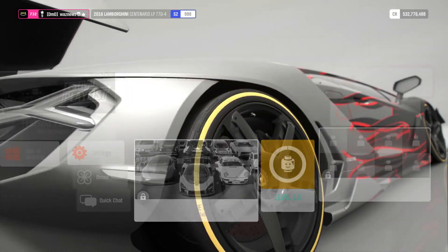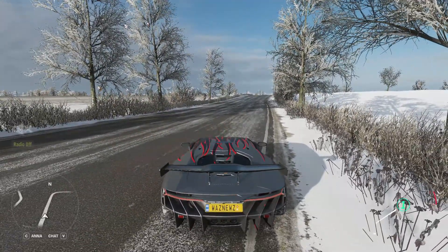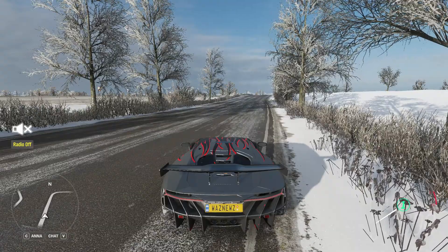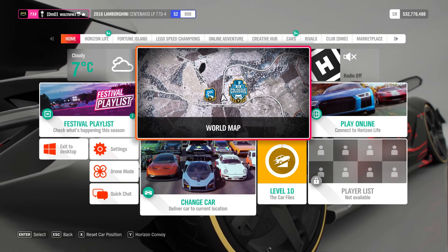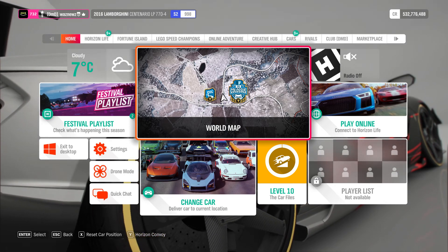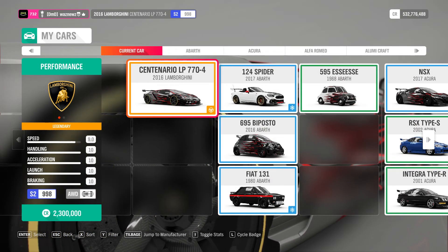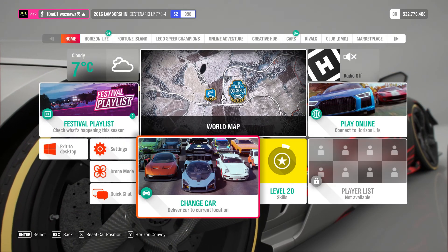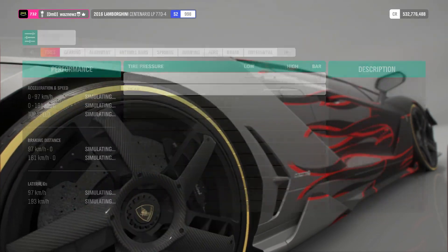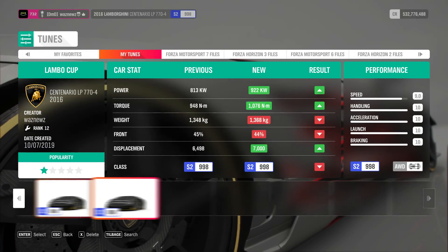Of course you can also just start races, win them, and you'll pass a bunch of AIs and get the passing skills you need. I was using the Lamborghini Centenario LP 770-4.